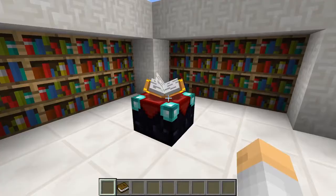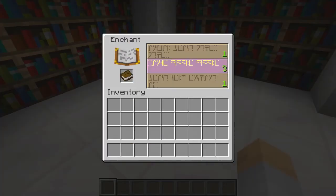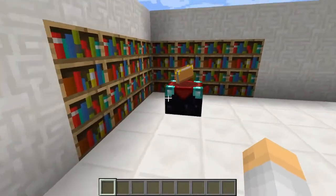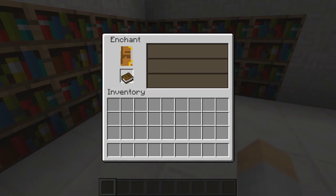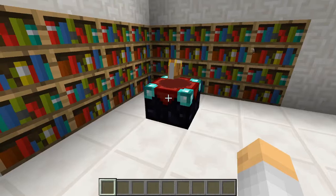The way it's set up right now, the bookcases aren't activating the enchanting table, so you're going to get the lowest level enchants — ones and threes there. And if I go over here and flip this switch, you'll see the bookcases shoot out. Now they're activating the enchanting table and I'll get out my max level, level 30 enchants.